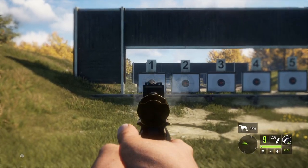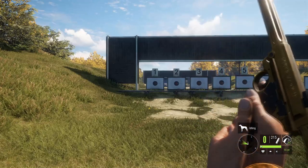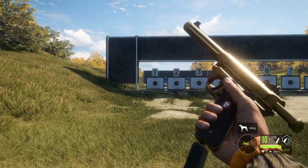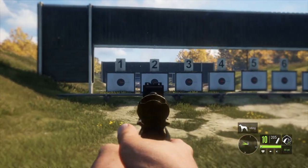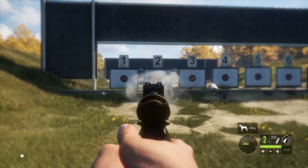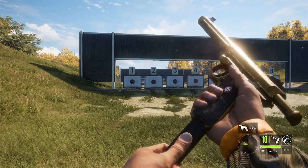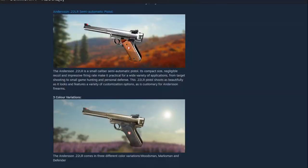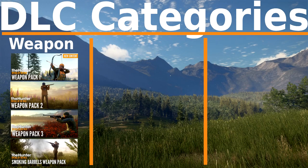The .22 long rifle pistol in Pack 3 is just kind of a fun pistol to have. It helps you build your pistol score up to unlock better attachments and weapons, and if you shoot it as fast as you can click it's just a hoot. Fun pack overall, but not a big workhorse pack because that 30-06 gets overshadowed by the M1 — which brings us to the Smoking Barrels weapon pack.